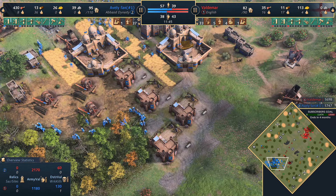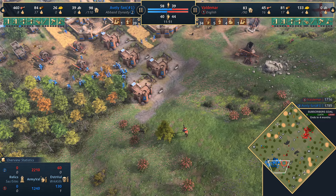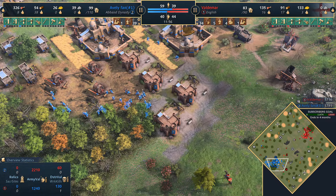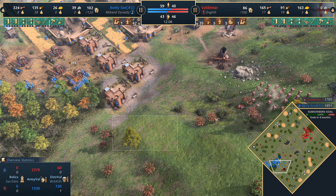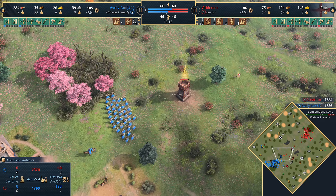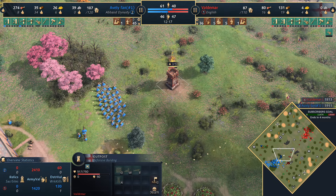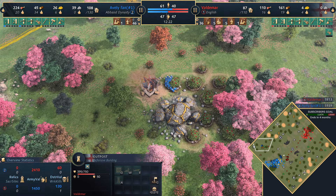Considering he went for the eco wing in feudal age, fully expect him to go to castle age with the military wing. The question is who reaches castle age first in this match. Gorge is actually very tricky to do damage on — the woodline is relatively safe and secure, and with two town centers very close to each other, it's difficult. But the archer range placement is a bit further forward, so Valdemar might camp a couple of longbows there, trying to get damage on archers as they pop out.